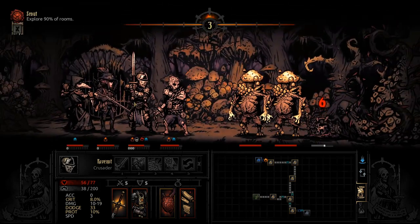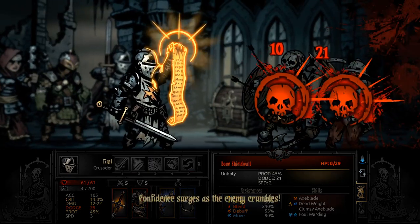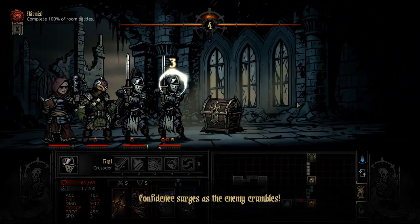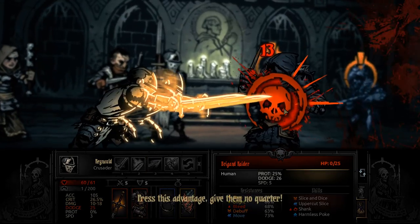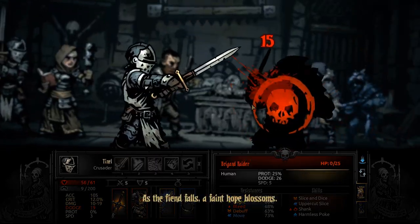He is obviously one of the soul crushers of unholy-based enemies, as his skills significantly increase against unholy foes. He does come with a stun, and he can support the party through some minor healing and decent stress healing if you decide to work towards it.